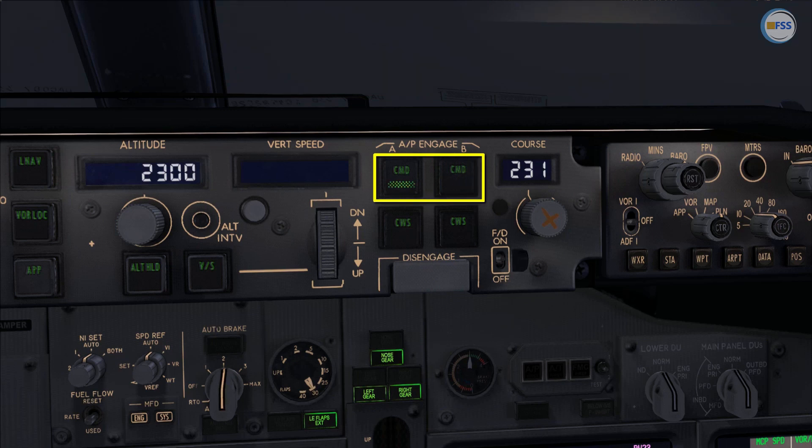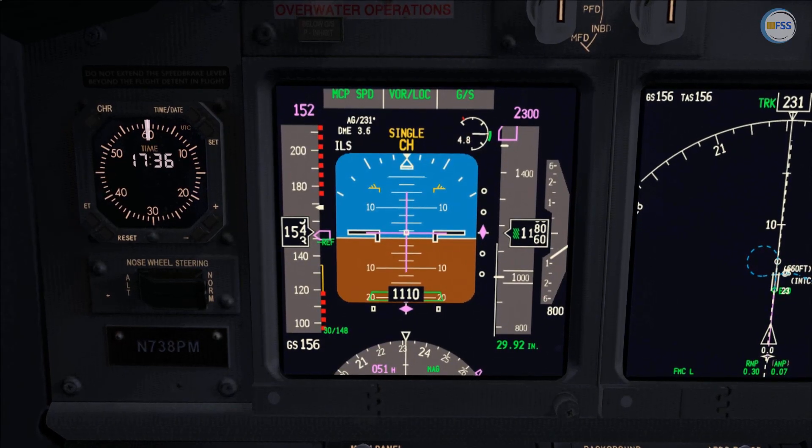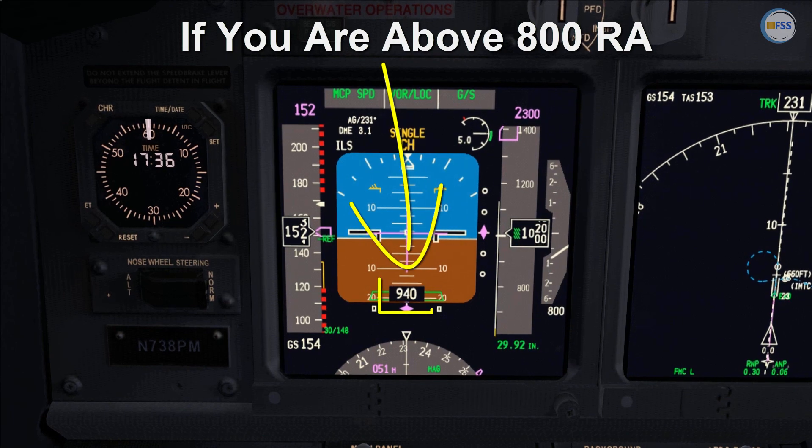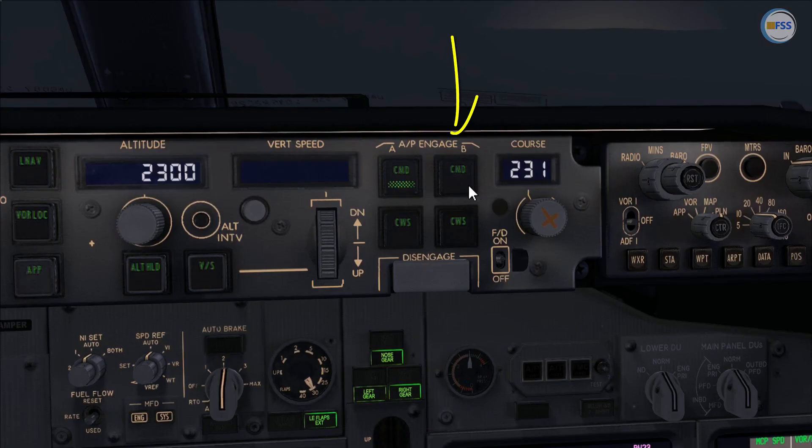We normally select the second autopilot during the beginning of the approach. In such a situation, we need to know whether it's too late or not to select the second autopilot in order to complete the autoland. The answer depends on the altitude at which the airplane is currently flying. And now it's time to take note of the PMDG 737 Autoland tip one.